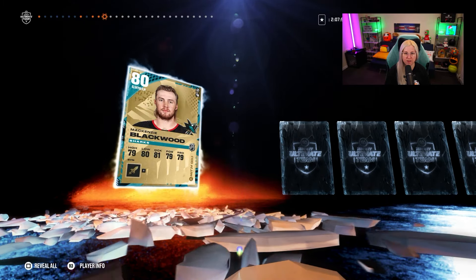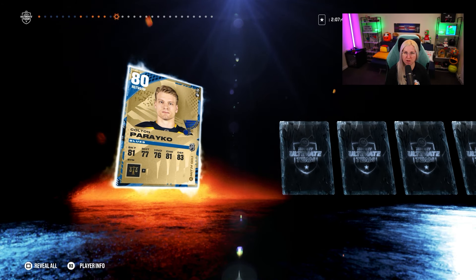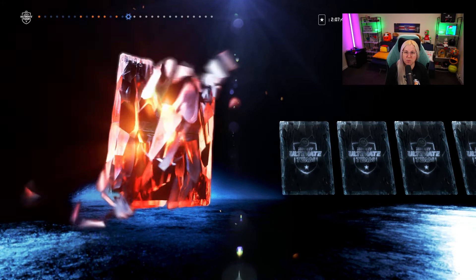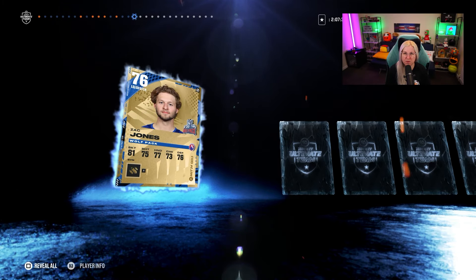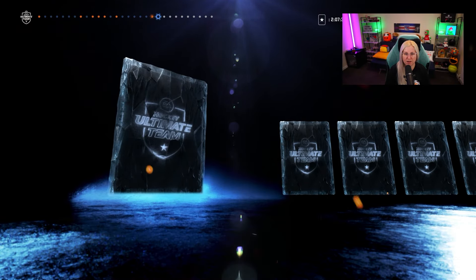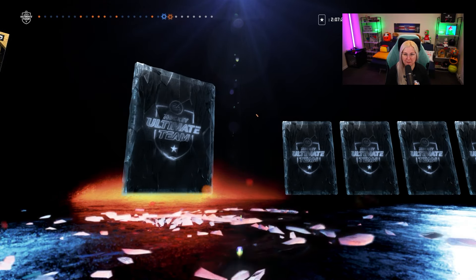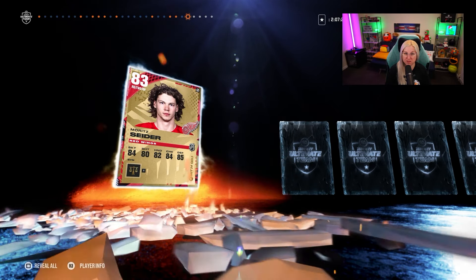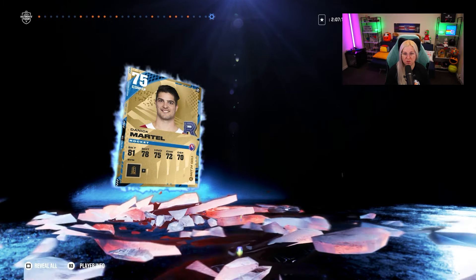I keep repeating myself every single episode. You grind rivals every single week to the ultimate and you are getting pretty much nothing. So where is the point for lower division players to actually grind the game? It's more beneficial to play squad battles than rivals, to be fair. This is really the pool I was expecting. We need something here — 83, I think that's the highest pull we have in these packs.